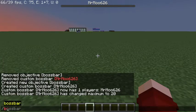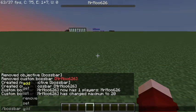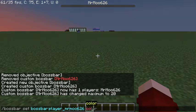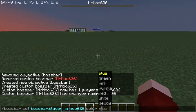Next I'm just going to give it a color, so slash bossbar set, give your ID, color, and then you can pick whatever color you want. I'll just go with red, click enter.